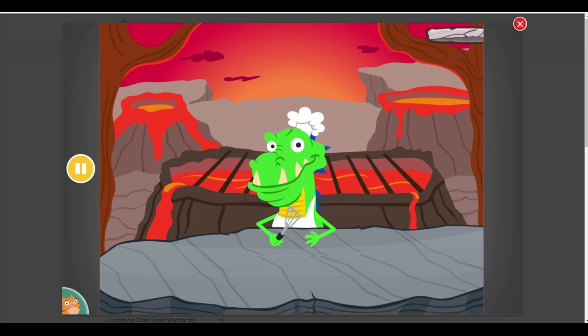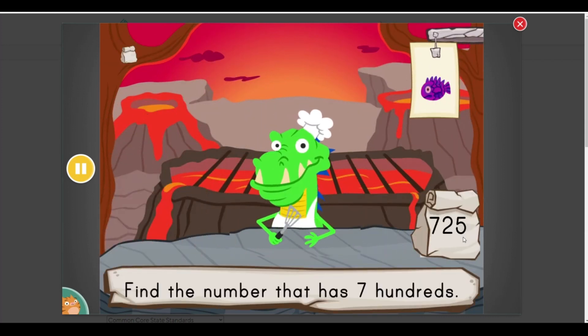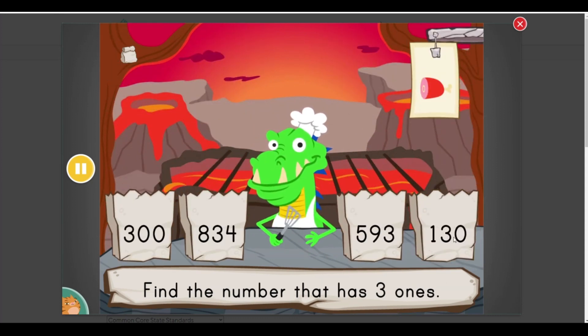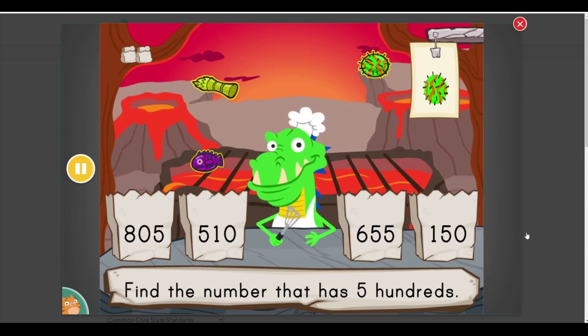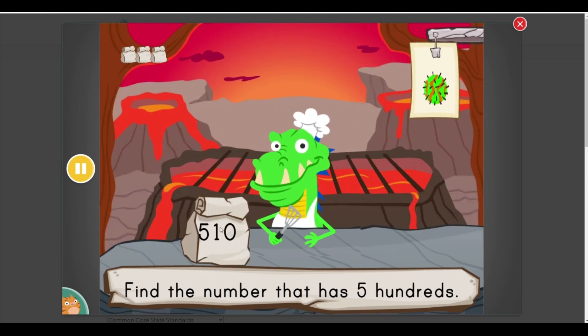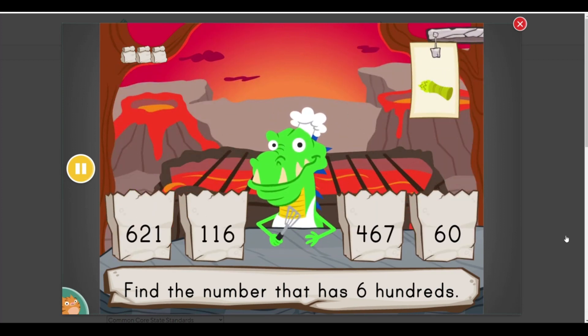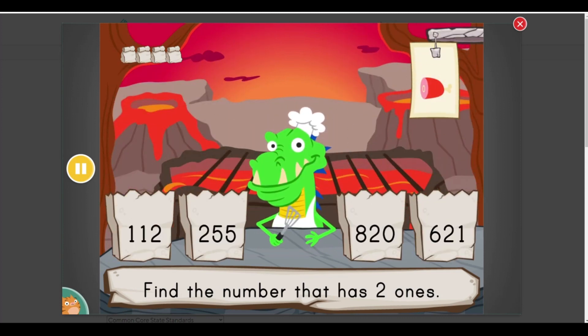Let's cook together. Help DinoChef count as many orders as you can. How many can you get before time runs out? Find a number that has... five hundreds. Find a number that has... two ones.